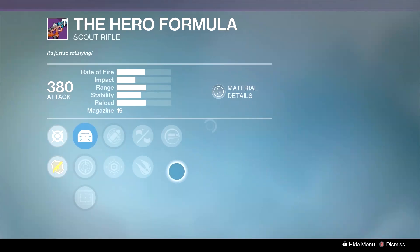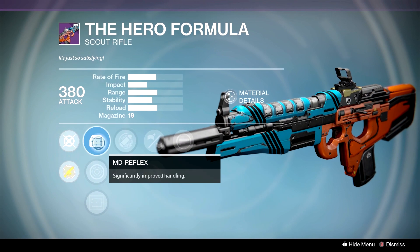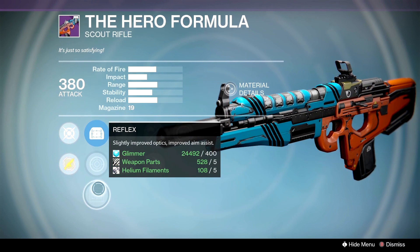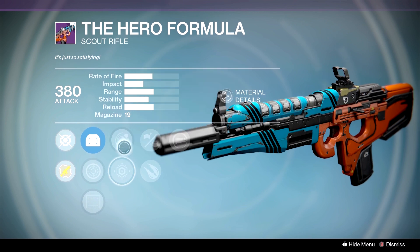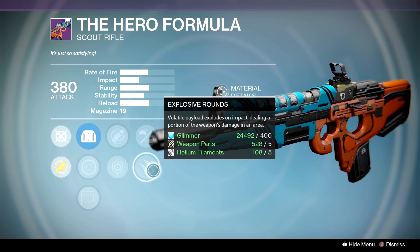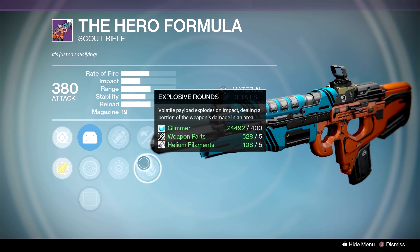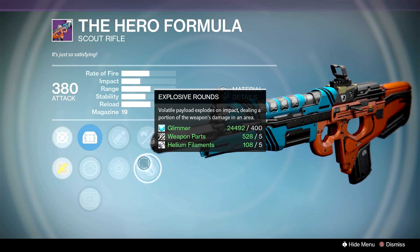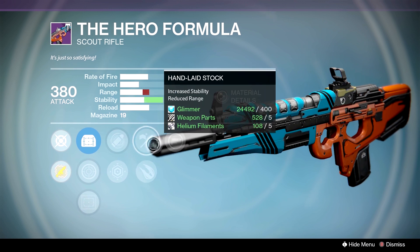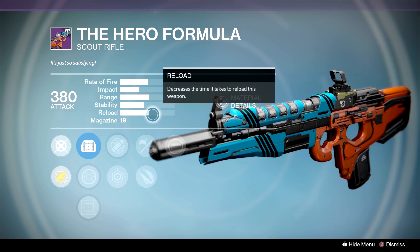Next is going to be the Hero Formula. The reason we're going to bring it up is for a Reactive Reload, Hand-Layed Stock combination with the MD Reflex or the Reflex. We have the Range Lens as well. So it's Eye of the Storm, Last Resort. We're going to go with Eye of the Storm, Hand-Layed Stock or Explosive Rounds, and then Reactive Reload. It does cause a little bit of flinch when you start peppering people down with these fast-firing scout rifles, but if you want the stability to get Reactive Reload going, put on some scout rifle gauntlets and have some fun.